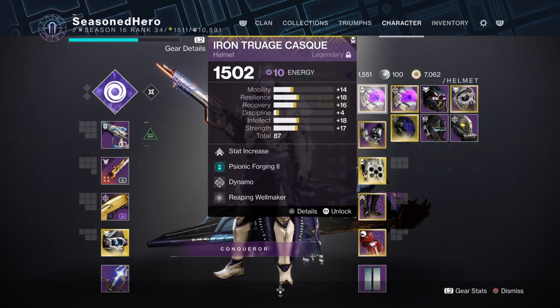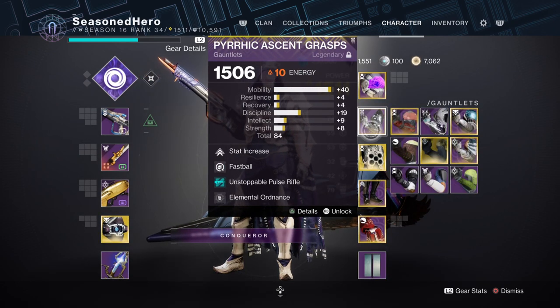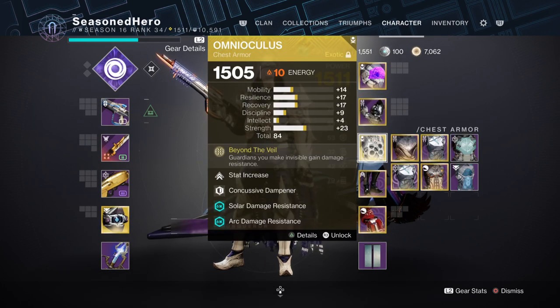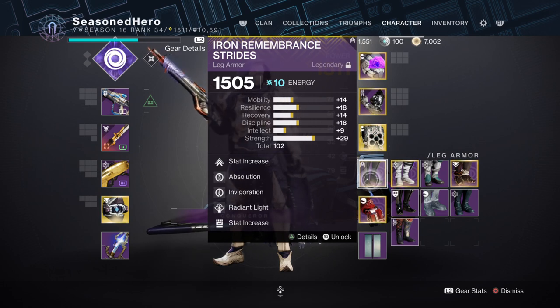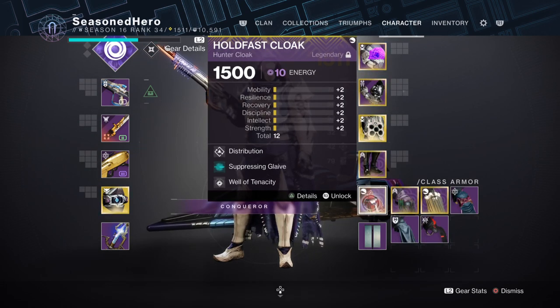Here are the mods compiled by armor slot. Head: Mobility, Psionic Forging, Dynamo, and Leaping Wellmaker. Arms: Mobility, Fastball, and Elemental Ordnance. Chest: Mobility, Concussive Dampener, Thermal Resistance, and Bountiful Wells. Legs: Mobility, Absolution, Invigoration, and Radiant Light. Class item: Distribution, Suppressing Glaive, and Well of Tenacity.